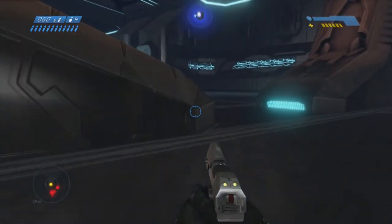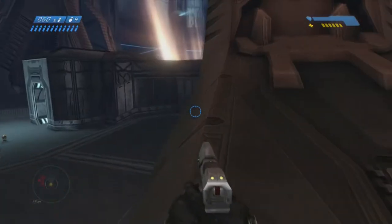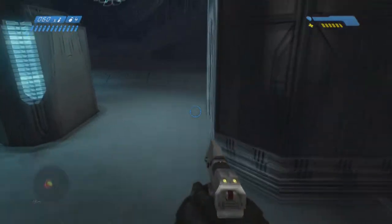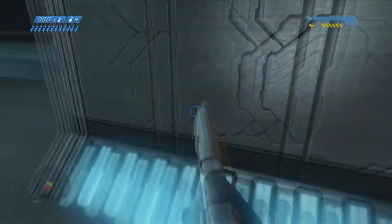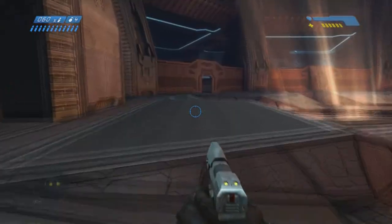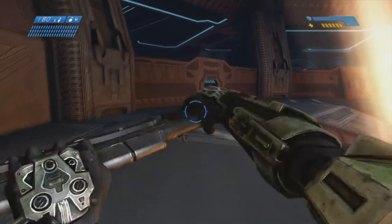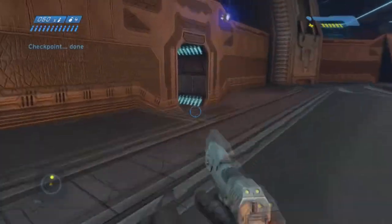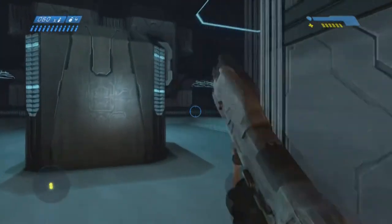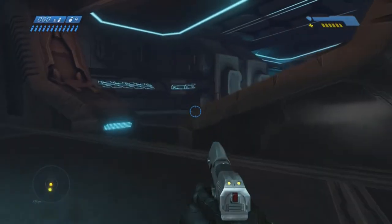He moves up to this point, so you've got to cut back and go under him again, and then you can see me turn around. Usually the flood will not shoot at you at all when you're cutting back, for whatever reason. Not sure why that is, but it makes it easier. And what we actually did by doing that little shortcut is no one will spawn in this area either, which is nice.